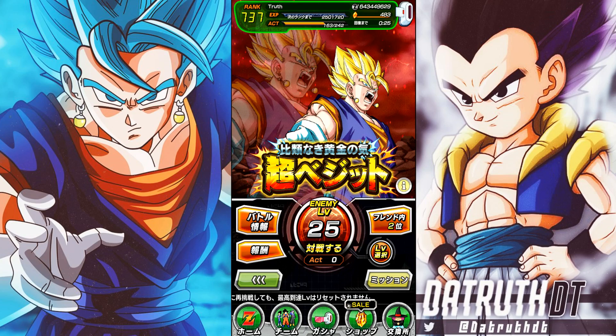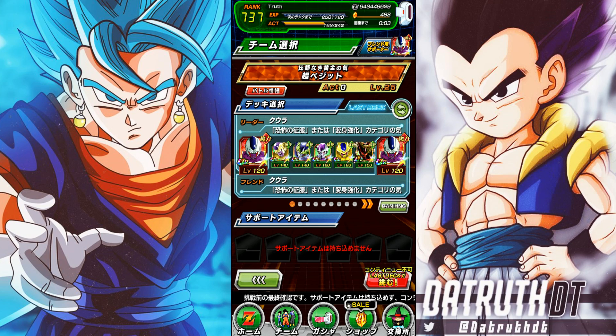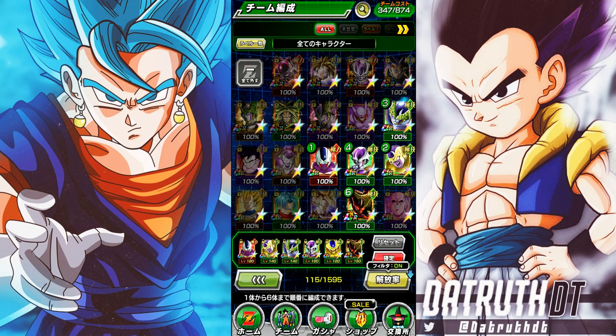We're back for another Dokkan Battle video and today we're going to hop into the AGL Super Vegito EZA, which seems like it's going to be very easy. One thing to notice is that this Vegito is weak to the Transformation Boost category. The two big leaders are actually STR units, and one of those is Cooler, who is on par with some of the best units in the game. In total there are five units with Transformation Boost leader skills.